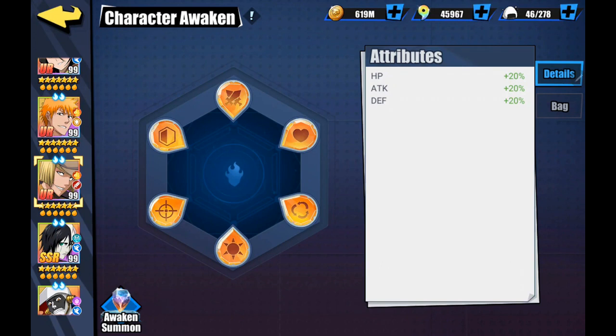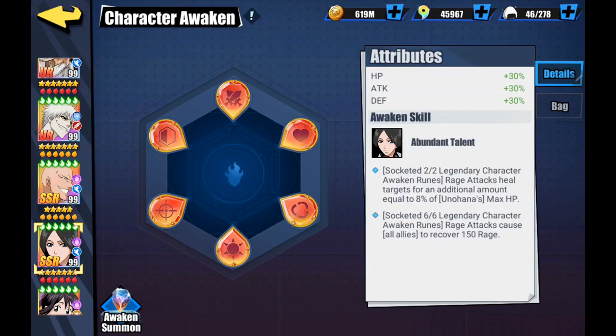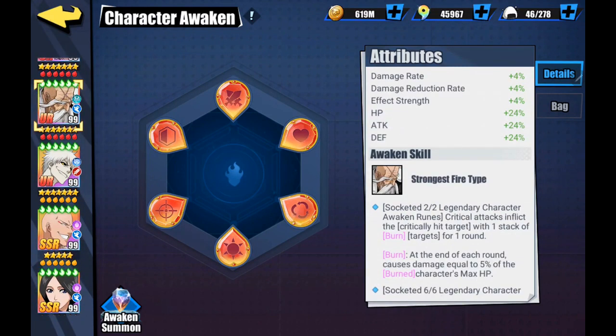The second one I went for was Unohana because I liked hers a lot and still use her a lot. Hers has turned out to be pretty good - the problem is it still doesn't help her stay alive, but of course you get the benefit of when she dies she boosts the team. Her rage attacks heal targets for an additional amount equal to eight percent of her max HP, and her rage attacks cause all allies to recover 150 rage - that's the one I preferred.